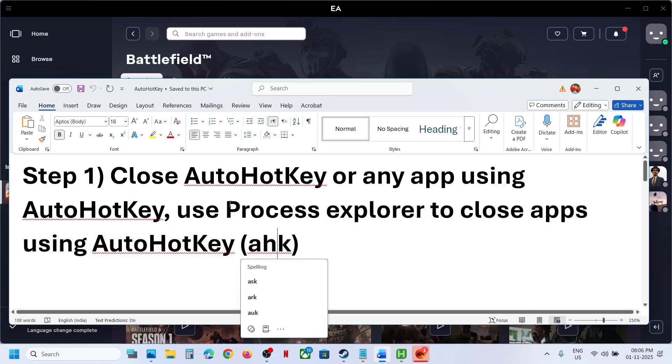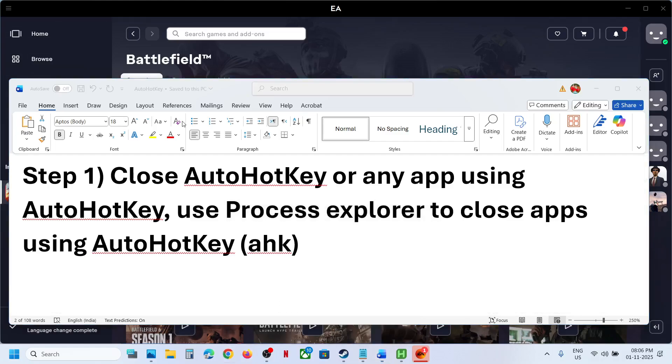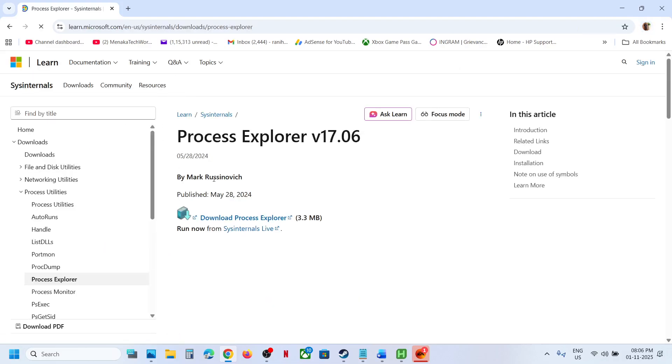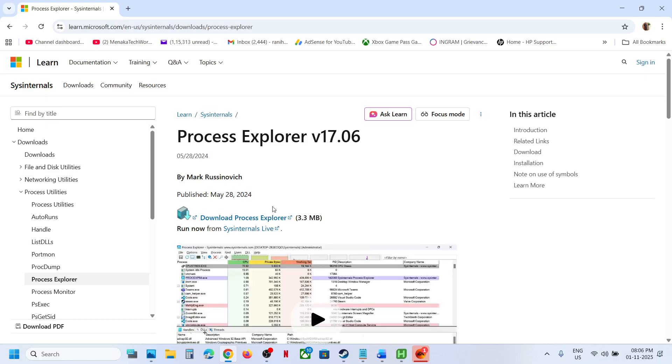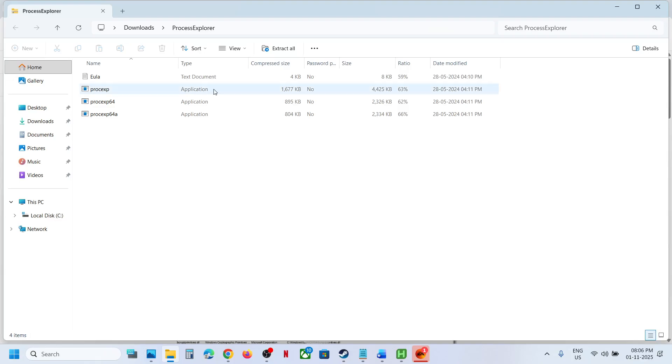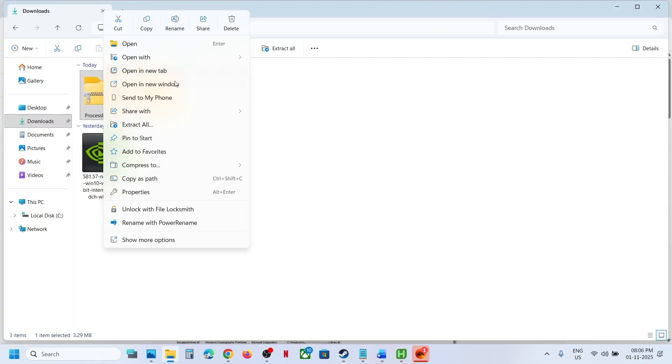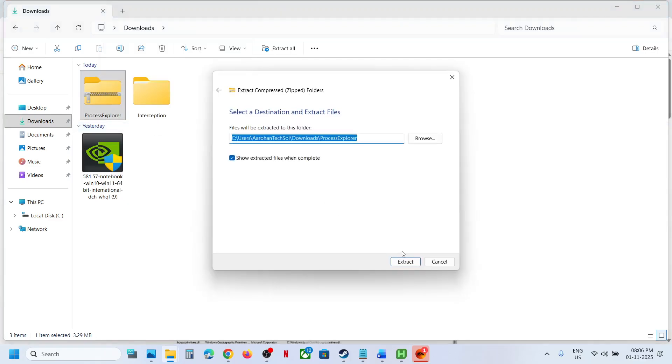For this, you can search for Process Explorer in Google and then go to the Microsoft website. This is the official Microsoft website, and here you can see Process Explorer. Click on 'Download Process Explorer', then go to your downloads and extract the file.